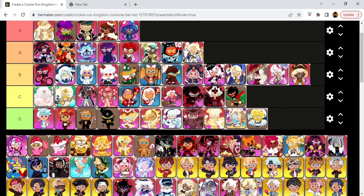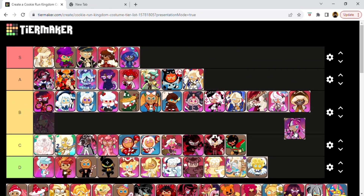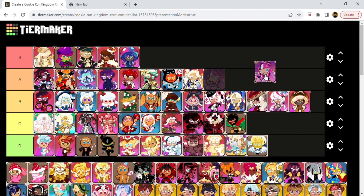This is Shining Glitter Cookie's actual outfit in Oven Break that they decided to add to Kingdom. In Oven Break she's an epic cookie, but in Kingdom she's a super epic, so they gave her a completely different outfit. This is basically her Oven Break outfit as a costume — I don't know why they did that; I thought that was kind of dumb. It is a cute outfit, but I don't really consider this a proper costume since it's just the same look she had in Oven Break. Effort-wise, I give this a low C.